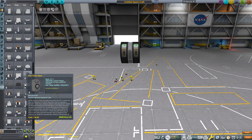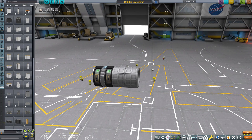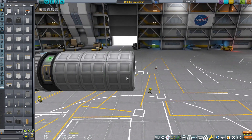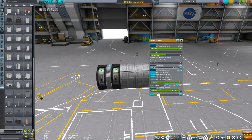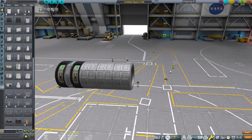Next, you're going to want to get some fuel tanks — the Oscar B ones. These are the only really small diameter ones in the stock game. So three of these, and if you're going to be attaching this to a larger ship, make sure you turn these off to stop it from delivering fuel from these tanks. The reason is because if this is on a larger ship with RCS, the RCS will drain the fuel from these tanks, which obviously you don't want.